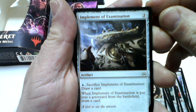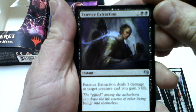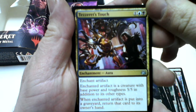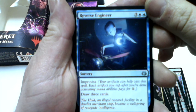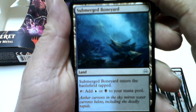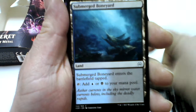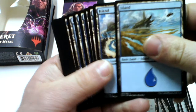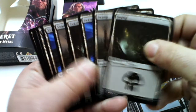Implement of Examination — two of them, Essence Extraction, Tezzeret's Touch, Reverse Engineer. Our special land: Submerged Boneyard — four of them. And then we have the basic lands: Islands and Swamps.